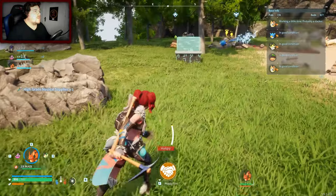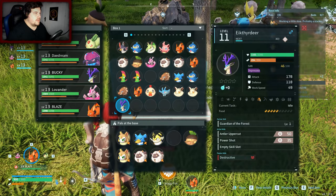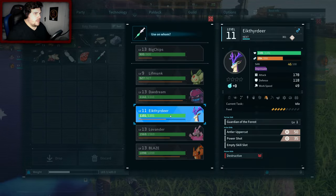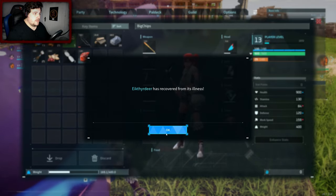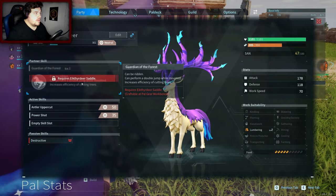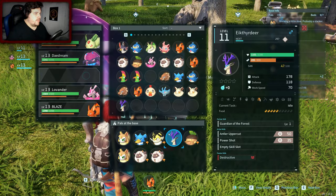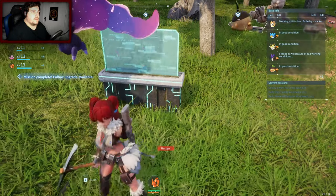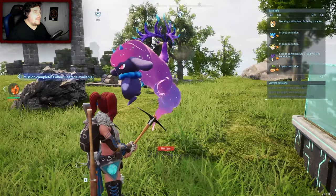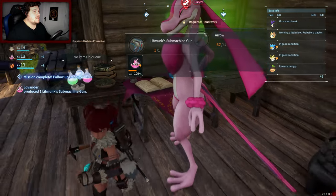Oh my god — all this takes up so much inventory space. And we did it — the high grade medical supply, that took a resoundingly long time. Right, where's the Eekthedir that's annoyed? I'll swap you over — will this cure you? Maybe — I think it has. Level 11! Yeah, feeling down because of bad working conditions. What does it take to make you happy? I've tried petting you, I've tried feeding you, you just won't have it.